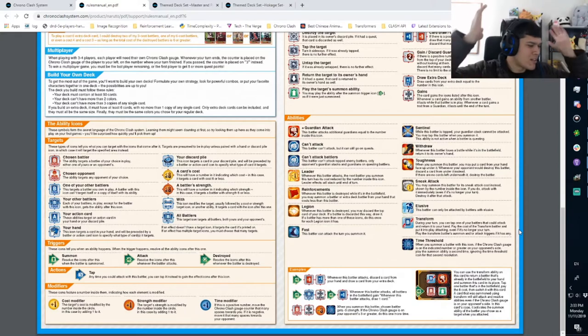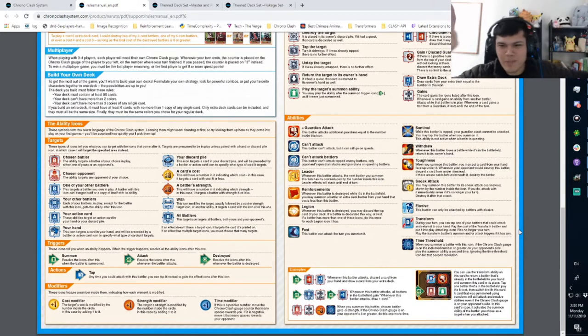Time Threshold is much different than I thought — I was totally wrong on this one. When you summon a battler with Time Threshold and you put your opponent over the threshold time, you get to play the summon effect again. You get double activations on your ability. That is insane.